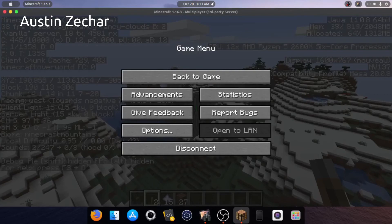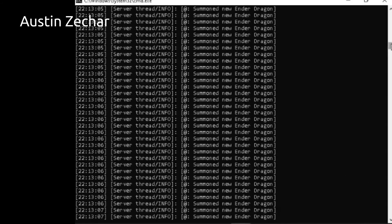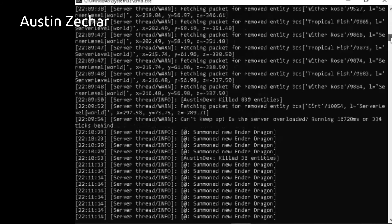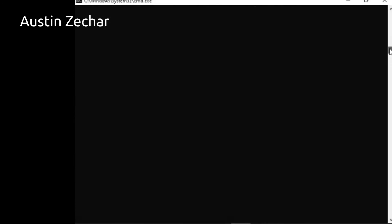So basically, for the ender dragons we got over 3,500, and if we go up to where the withers are, we basically got 839 withers. So yeah, it's actually not that bad, especially with the ender dragons — we got more than 3,000 ender dragons and it didn't crash, so that's pretty good.